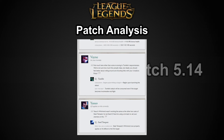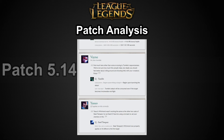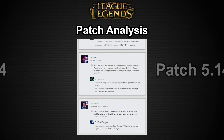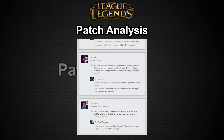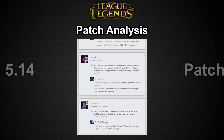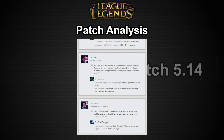Vayne is getting a little quality of life change on her Tumble — the cooldown now begins upon launching the attack instead of upon hitting the target, making her cooldown come up slightly faster. As for Vayne overall, she's still a decent champion if you're mechanically strong and against at least 2-3 tanky champions. If not, she's pretty awful — she needs babysitting and time to become relevant, but that's what a hyper carry is.